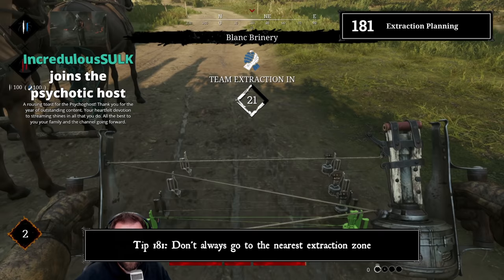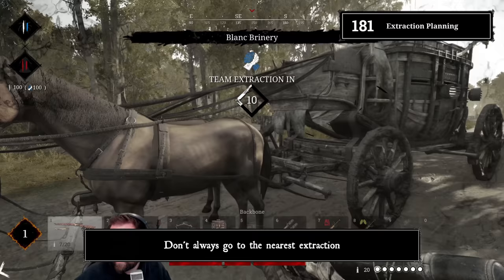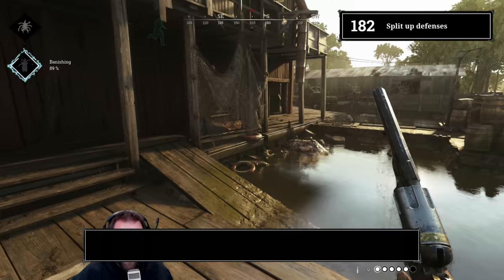Tip 181: Don't always go to the nearest extraction zone. Plan your path to the extraction. Listen to gunshots on the map, check where the supply points are, check where you have to cross open fields or rivers. Sometimes it's smarter to invest a few extra steps in exchange for a safer extraction route. Additionally, you might make some extraction campers cry because they're waiting at the wrong extraction.